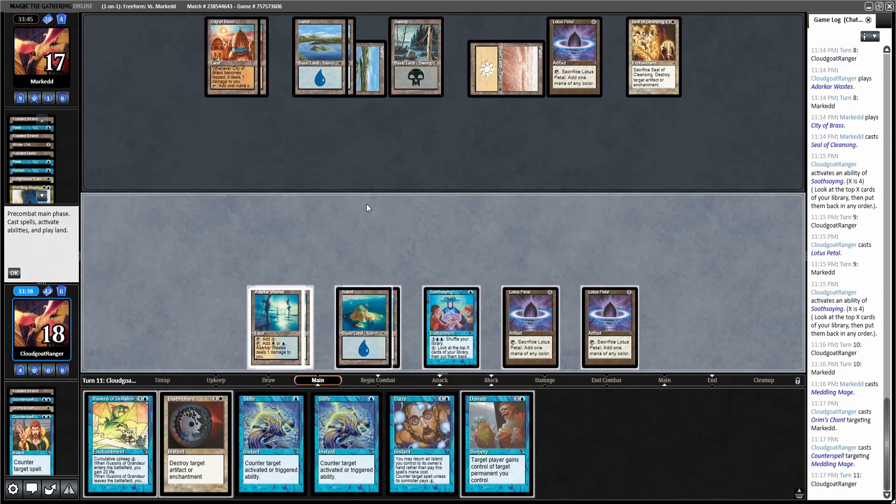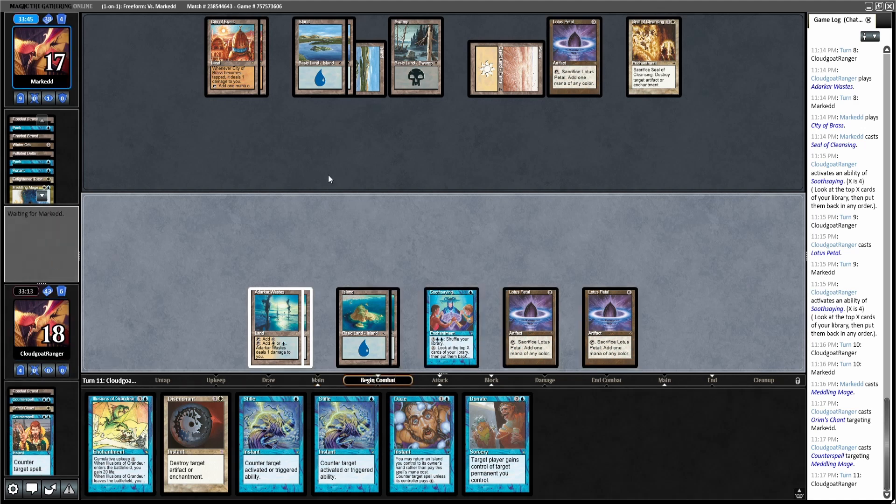I guess I do have two Stifles. What's going to happen is he's going to try and Stifle or use Seal of Cleansing before I gain 20 life and have the leaves-play trigger. No — I think I'm going to wait. I think it's less likely that he has another Meddling Mage, and I'm going to go for the Disenchant at the end of turn.